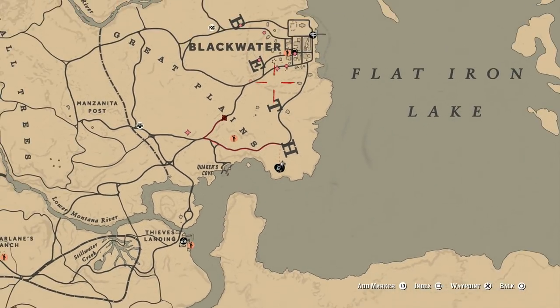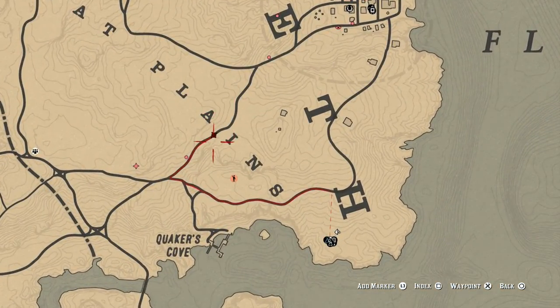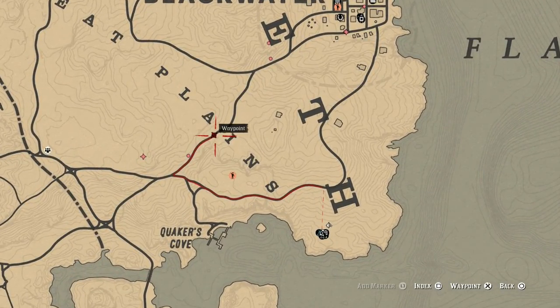What you want to do if you want to farm this spot — this is in Blackwater — is put your waypoint right here on the road where it says Great Plains. You want to approach the waypoint every single time you're trying to get this cougar, but don't actually go over the waypoint and make it go away. Once you get close, go down this way and use your eagle eye. You should see a cougar on this hill — it spawns consistently.